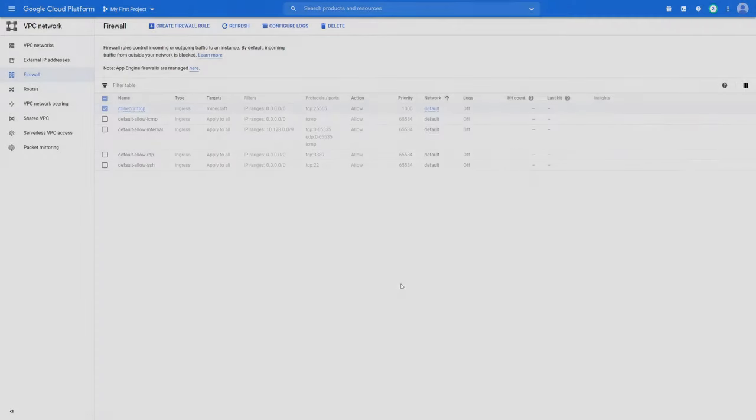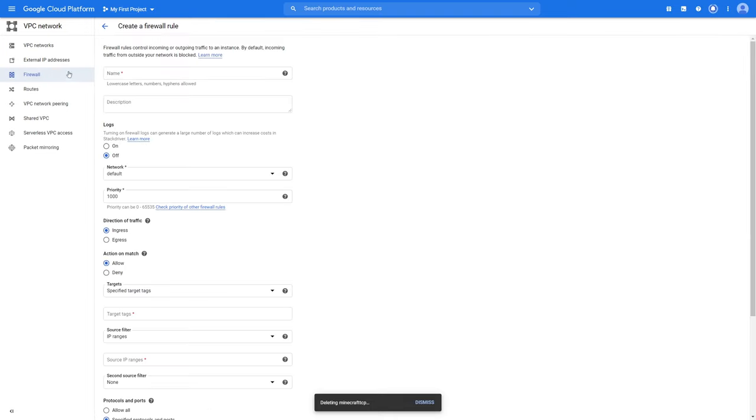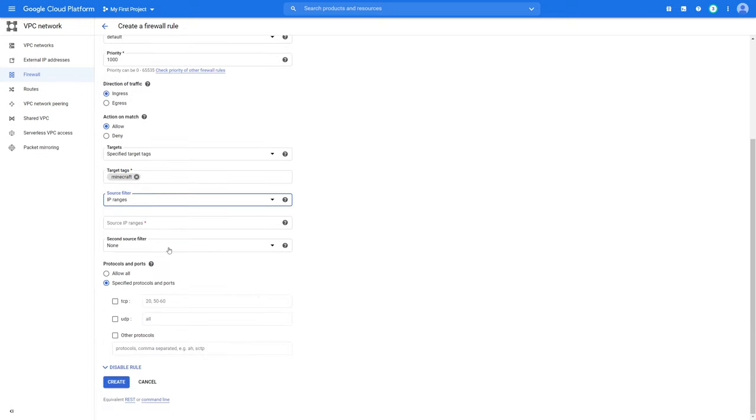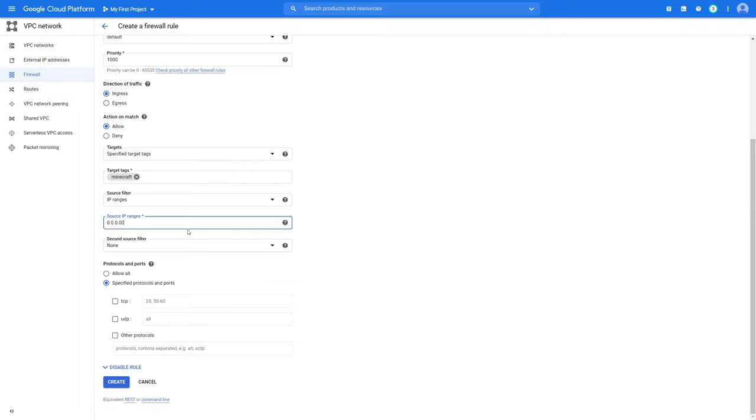Go to the hamburger in the top left, head down to VPC Network and Firewall. From here we are going to create a firewall rule. I'm going to name this 'minecraft'. Priority doesn't matter. For the specific target tag, use what you named when creating the instance — in my case 'minecraft'. IP ranges: 0.0.0.0/0. Ports: TCP 25565. That's all you need.